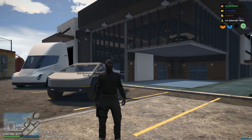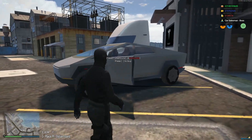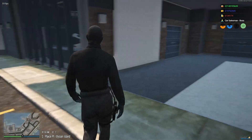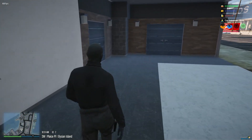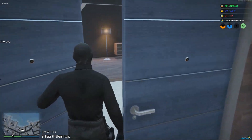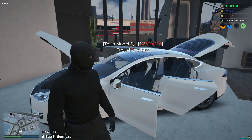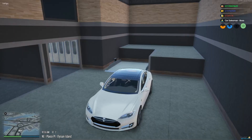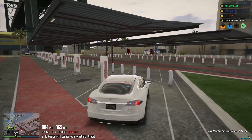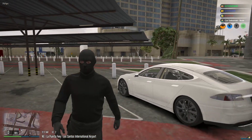One thing that many of you are excited for is the Tesla update. The Tesla dealership is located at the docks, where you'll be able to find the Tesla location and buy all the latest Teslas. Not only do the Teslas operate with a hood and a battery, we've also made our own custom Tesla charging stations, and they charge for free.